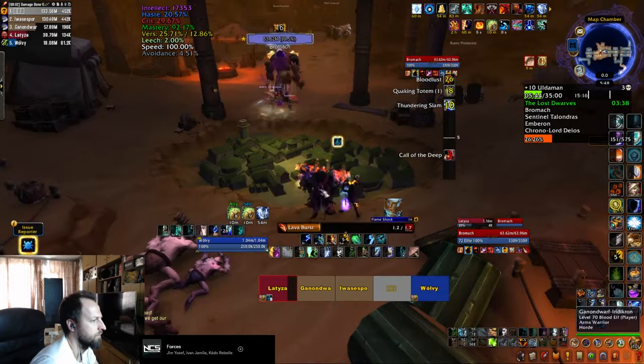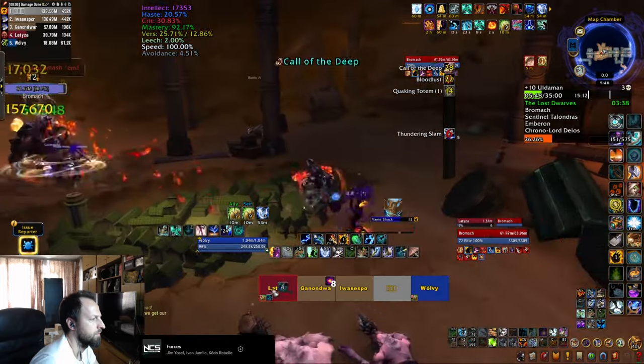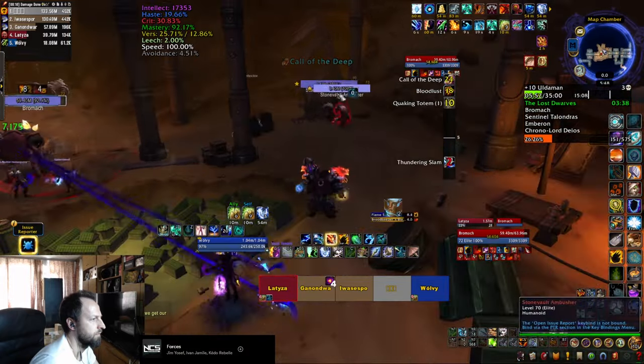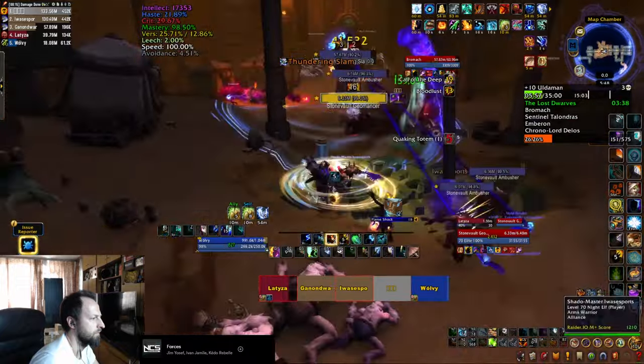Bromach is going to call 4 adds. One of them is ranged — you need to interrupt it so it goes on top of the boss and you can cleave it down. The other 3 adds are ambushers; they're going to jump on players and do single target damage. He also does Thundering Slam, a big blue circle — don't stay inside.